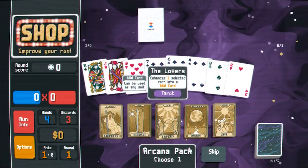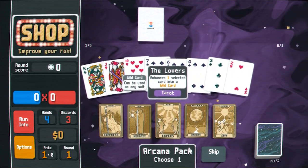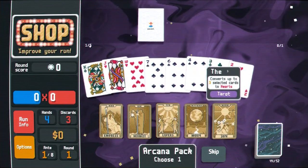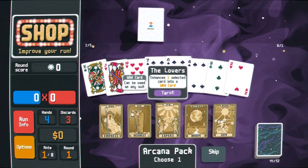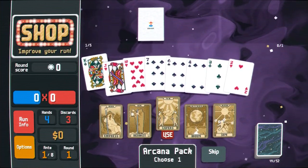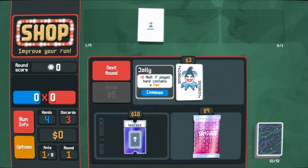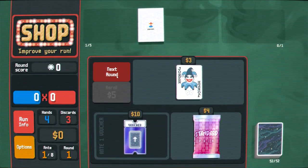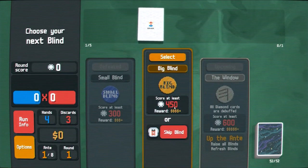If we're doing flushes we should decide on a suit we want to focus on, or we could just turn something into a wild card. That could actually be the better play — just turn this king wild. That way we're still flexible if we come across things that particularly help one suit or another and haven't already committed. That makes sense to me.